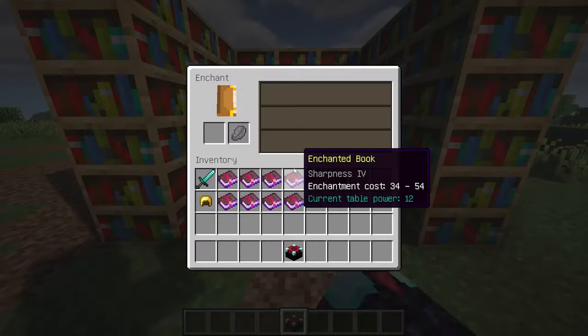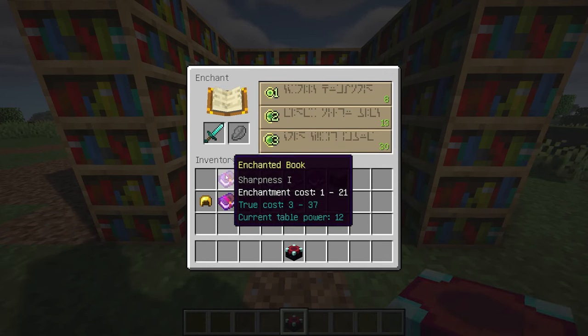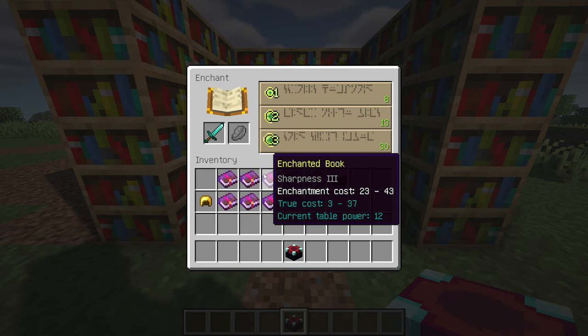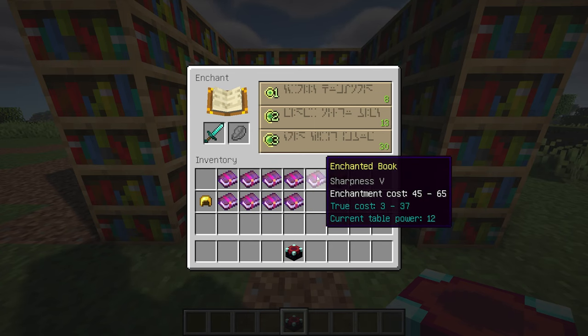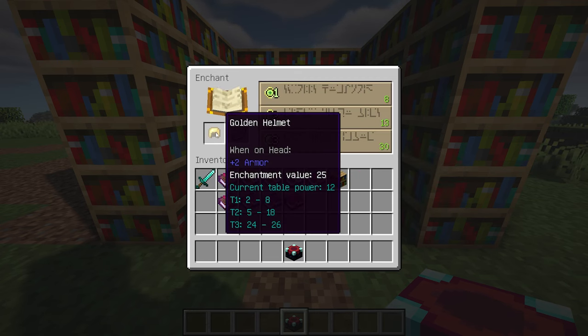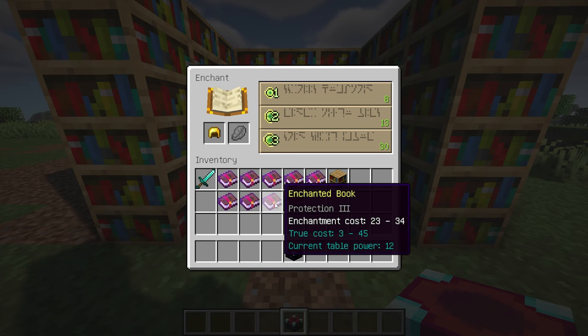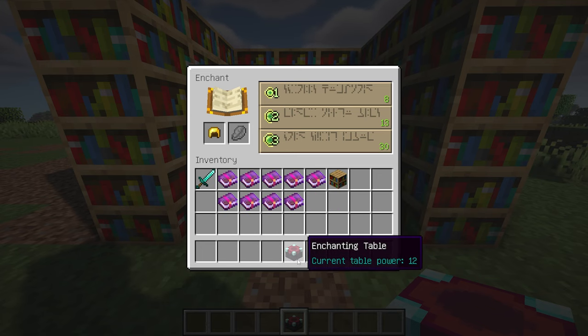Enchantment Requirements is a utility mod that provides players with additional information not typically presented in the game. It adds tooltips for various enchanting values, such as the current power of the enchantment table, the enchantability of items, the enchantment power of blocks, and the cost for individual enchanted books. When an enchantment table is open, cyan text will display to indicate this information.